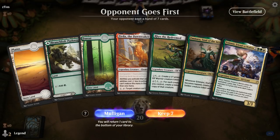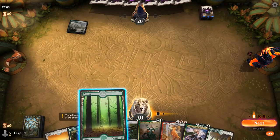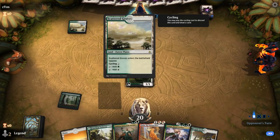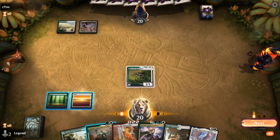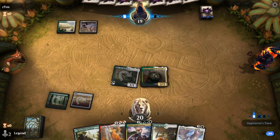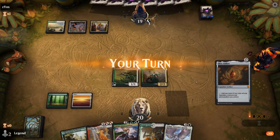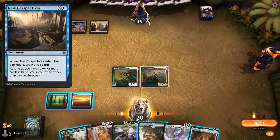We're on the draw with a reasonable hand — a nice 1-2-3 curve to start out with, and then we can maybe start using Rishkar. Forest will do. Opponent is on Scattered Groves into Basic Swamp. We'll hit for one, play Amara. Aether Hub shows up and passes — maybe this is some sort of weird cycling synergy deck, or a new perspectives deck which doesn't do much until it plays New Perspectives. I feel like I just play Zerda.